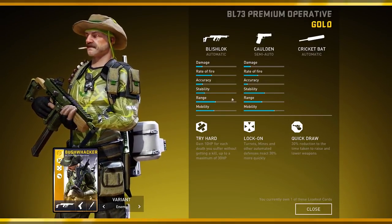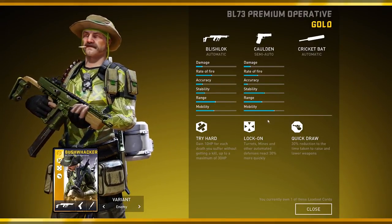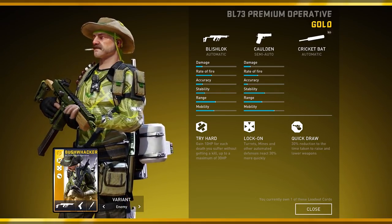Now it being a gold loadout card, you do get three augments for Bushwhacker. Starting us off with the augments is Try Hard, followed by Lock On, and then Quick Draw.